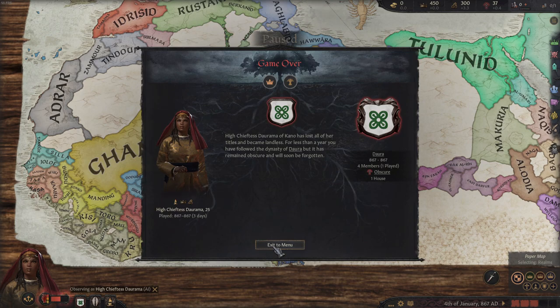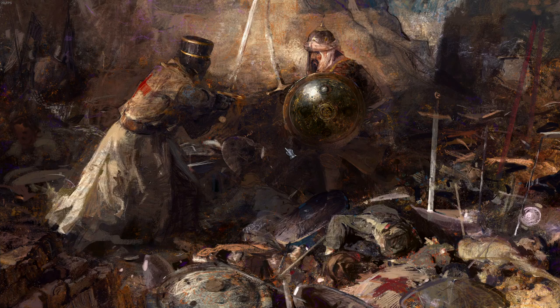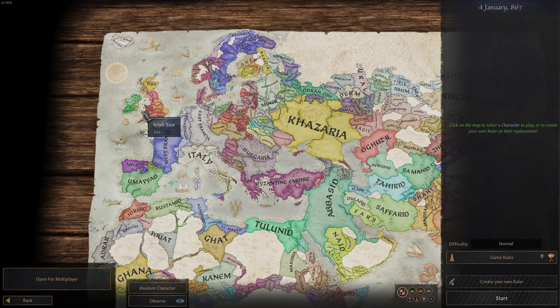You can see we're now on the game over screen. What we're going to do is exit to menu and then exit to the main menu. Once we're in the main menu, just continue this save file. From here on out there are two different ways to perform this exploit. One is a simpler approach but can cause bugs and issues — I've had that happen — so I chose the other option which is more intricate, and that's what I'll show in this video.